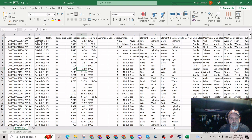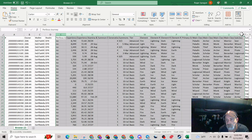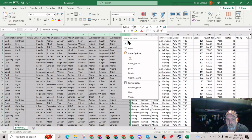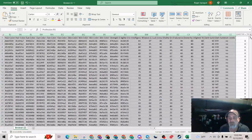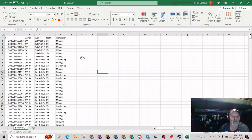Now you just have your ID number, owner, wallet, and realm. Come back up here, click and hold, and go all the way over to Professions. You want to get rid of all that other stuff in between — delete it. Now you have hero ID, owner, wallet, realm, and professions. That's all you're going to need, so delete the rest. Now it's back to just the good stuff — that's all you're going to need for right now.